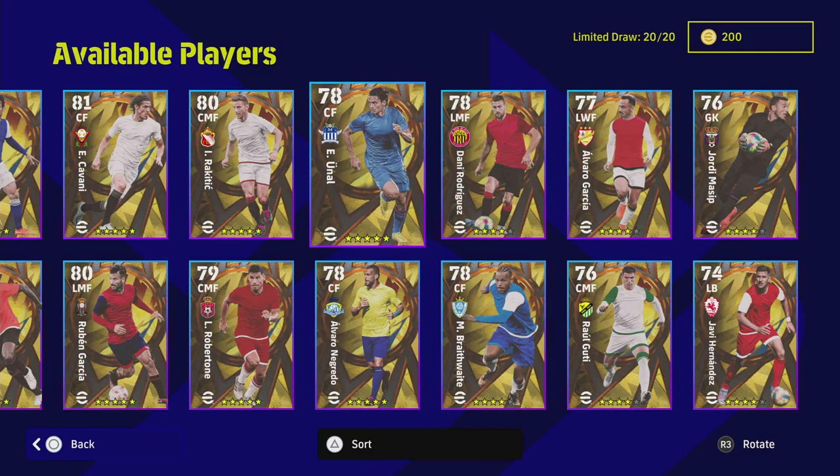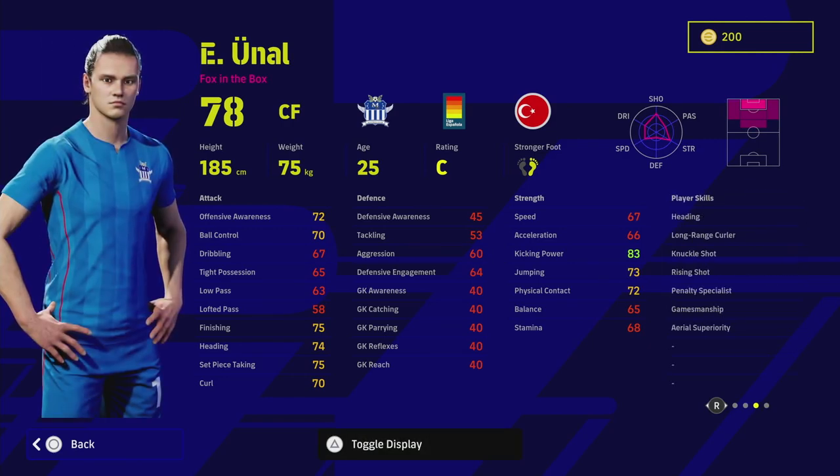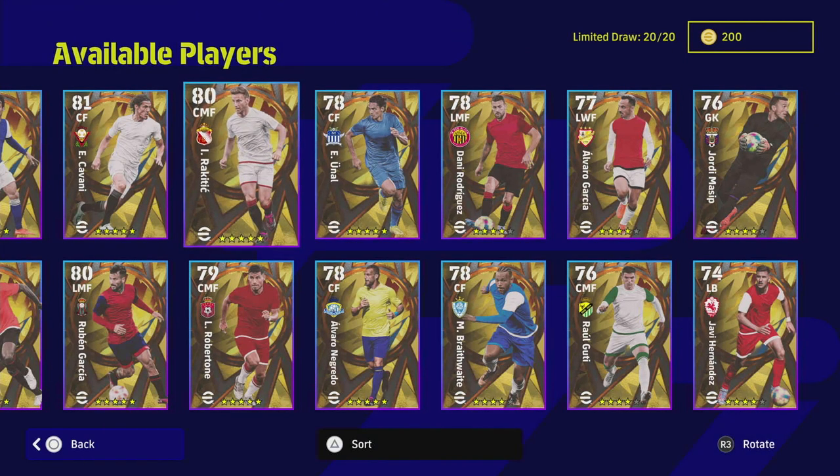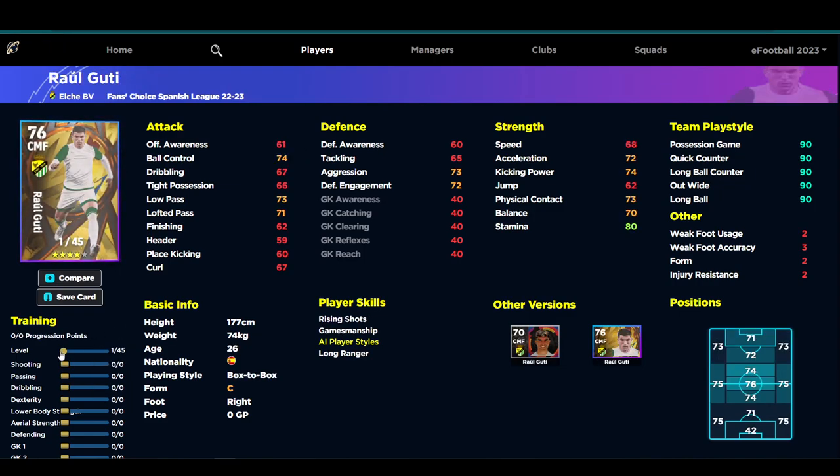Unal is just your average center forward - there are a lot of these center forwards now that really aren't going to do the business if you're trying to get into divisions. Moving on to the key stars: this new card for the ex-Barcelona man only goes to 85 offensive awareness, 85 finishing, and 90 acceleration - that's just an average center forward at this stage in the game.